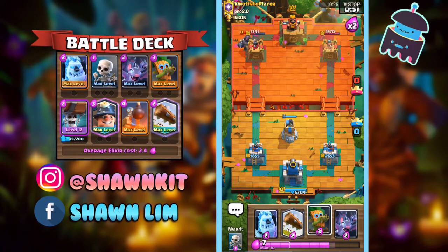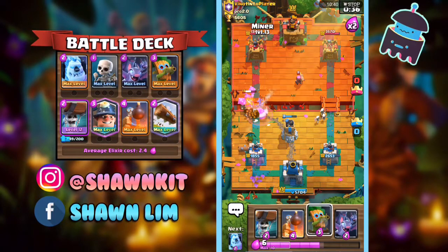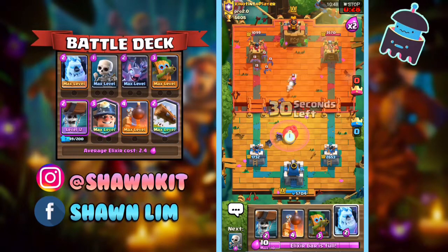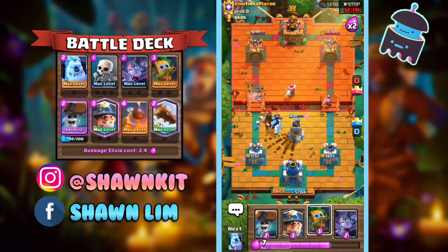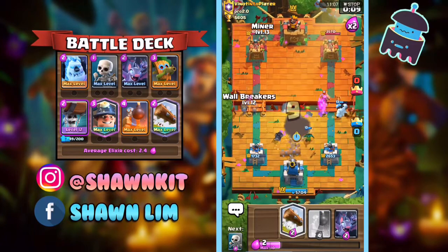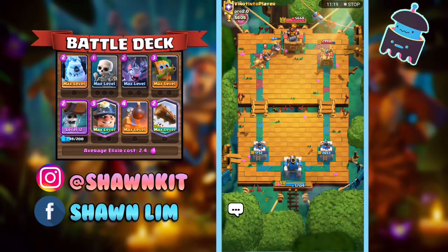He's going to Mega Knight the Miner. I'll just do this. This is nice for us. I'm going to Prediction Log here — yep, there it is. The Goblin Gang. Because Log wouldn't stop it and he couldn't put down the Royal Delivery in time.